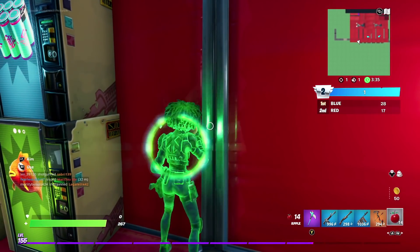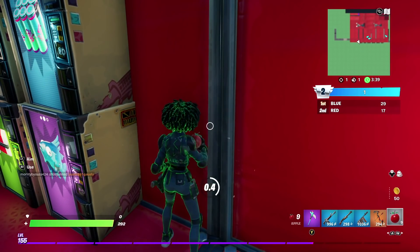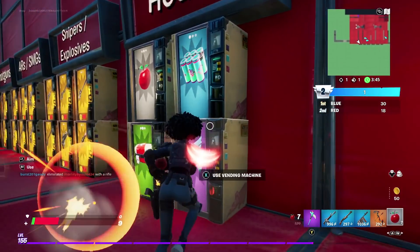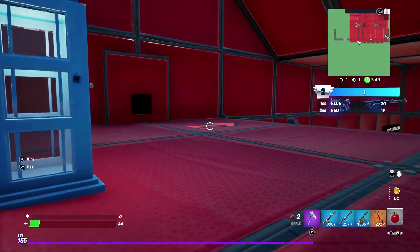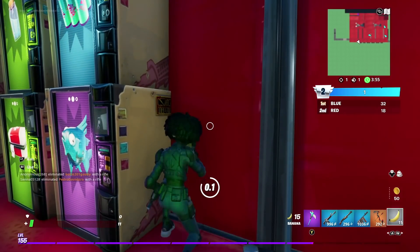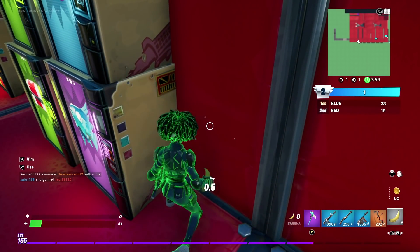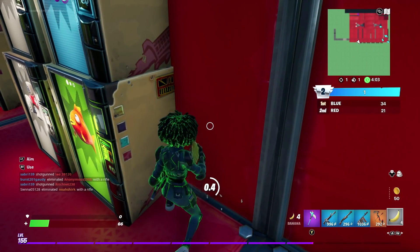So you can do this with apples, bananas, all this kind of stuff, and as you can see it's so OP for XP, which is absolutely insane. I have absolutely no idea how long this Red vs Blue LTM is actually going to be in the game, so I would try and be a bit quick just in case it does get taken out. But hopefully it does stay because this is so good for getting your consumed bananas done, your forged items — it's just so good.